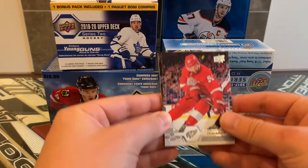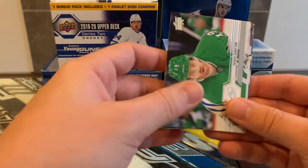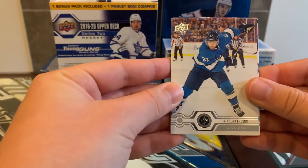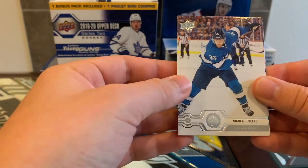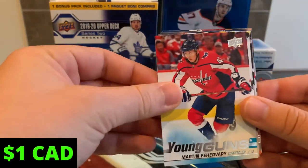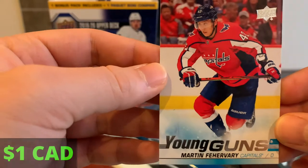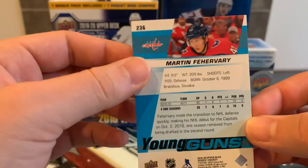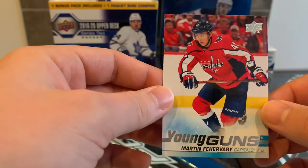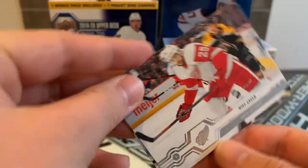In this retail pack we've got a Franz Nielsen, a Dougie Hamilton in those Hartford Whalers-style Oilers colors, and — oh! We got a Young Guns: Nikolai Ehlers! Wow, we got a Young Guns in this retail pack. Is it going to be Hughes? Let's see... it is Martin Fairberry. Not too bad, don't have him yet — a nice Young Guns hit there. Looks like he's 21 years old.